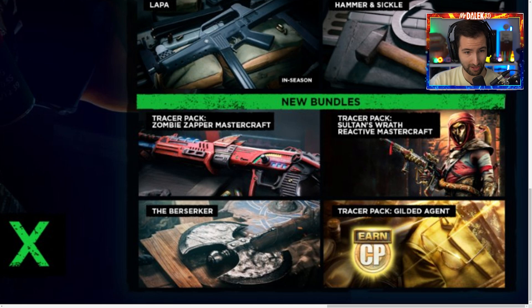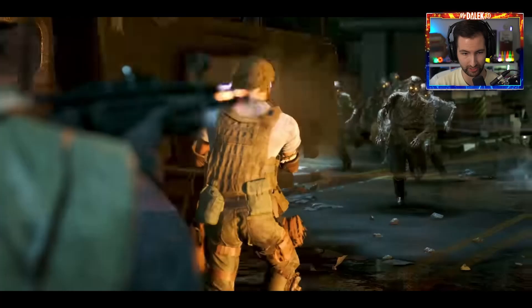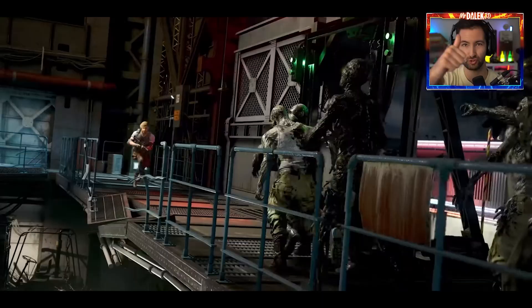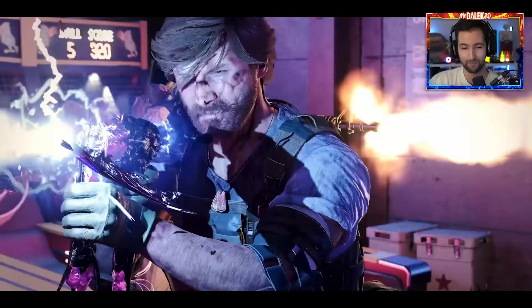There are a few new bundles as well, which includes a Zombie Zappa Mastercraft - essentially a ray gun on what looks like a shotgun or an AR - that actually looks unreal. If you're going to be picking that up or the Battle Pass next week, be sure to use code DALLEK in your store. We're getting this map in literally one week, which is insane - there could be a dedicated trailer coming nearer to release. A year ago today we got the reveal of Cold War Zombies, and now the reveal of the final map. Let me know your thoughts below - catch you soon.